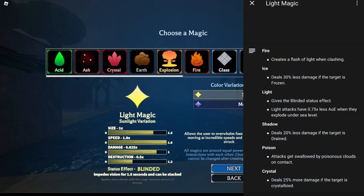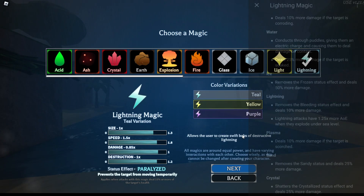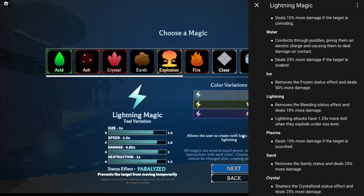Now we have light magic. Light magic has decent size, wonderful speed, high damage, and okay destruction. Light magic is one of those all-arounders — when trying to be a warlock with it, you can go any kind of fighting style. It really doesn't matter, as long as you have enough points in your fighting style to get a lot of the high damage off.